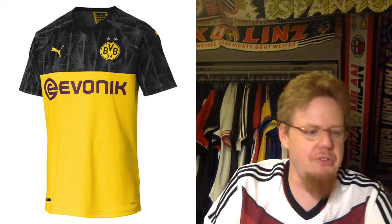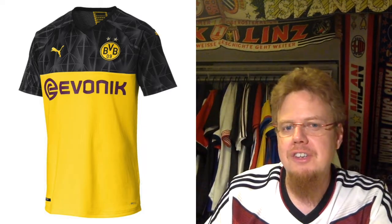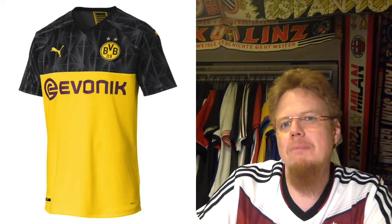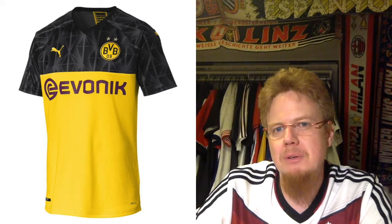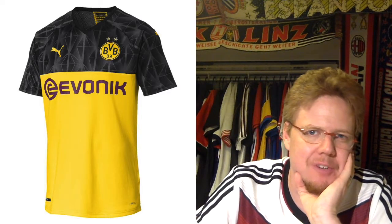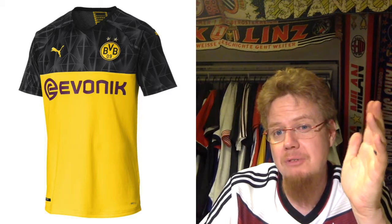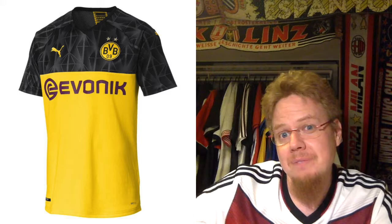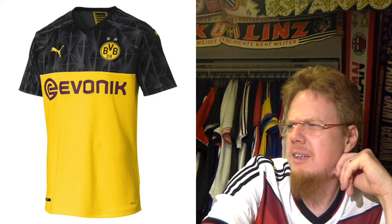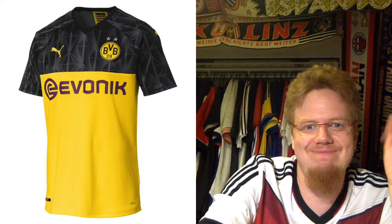Dortmund also issues a cup jersey used in European competition — the Champions League — and also the DFB Pokal. The whole top is black with a weird pattern, the bottom is yellow, and there's a pink sponsor. It's a whole lot to take in and it doesn't look very much like Dortmund, so it gets only 4 stars. We might see these jerseys a lot because I think Dortmund will be really good this season, but it's not always the best look. Note also that since Puma took over, Dortmund has not won a trophy — the last time they were champions was still in Kappa, and they switched to Puma the next season.